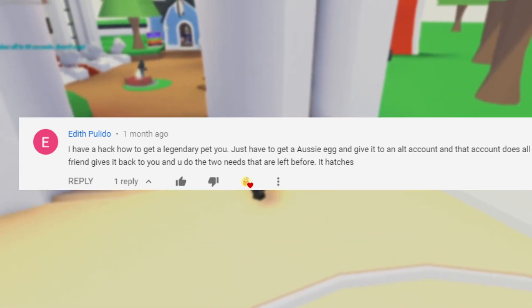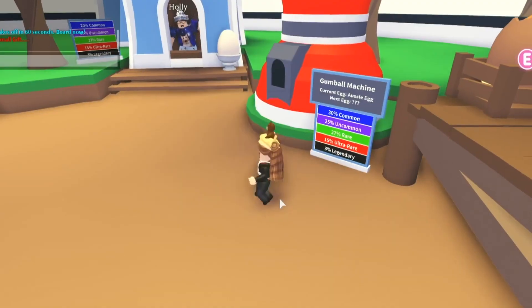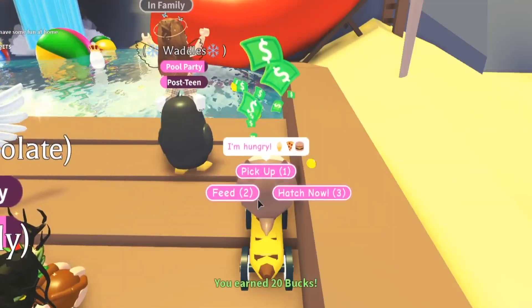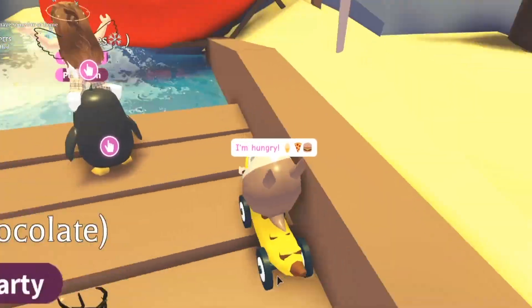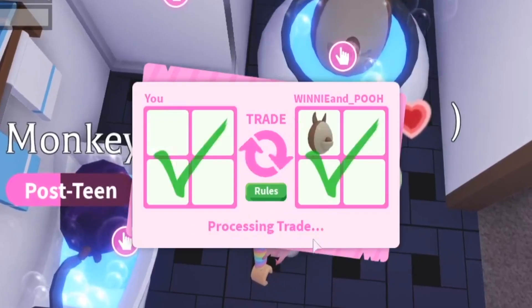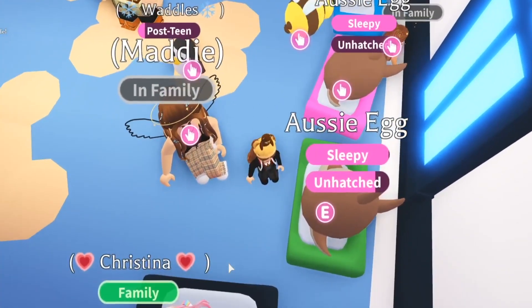Moving on to the last method in today's video. Basically what they said is you have to buy an onzie egg, give it to an alt account, and your alt account does all of the needs besides two of them. Then your alt account gives it back to you and you do all the commands that are left.